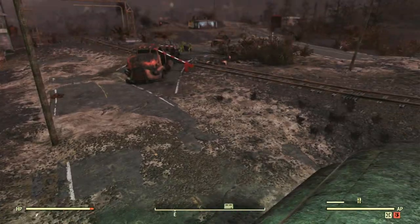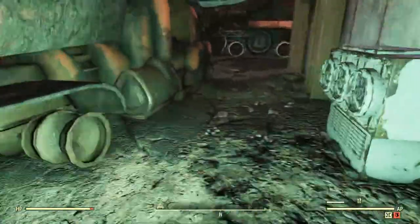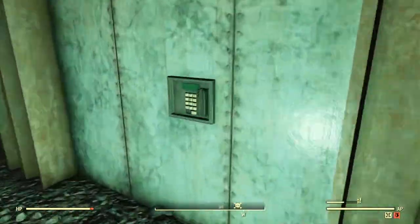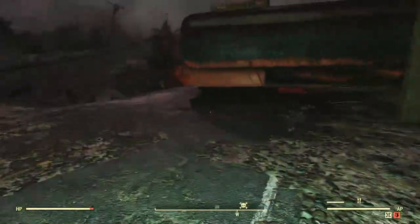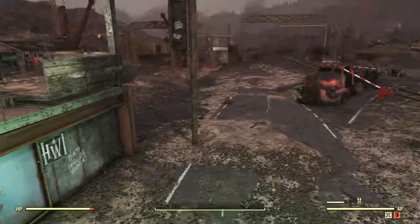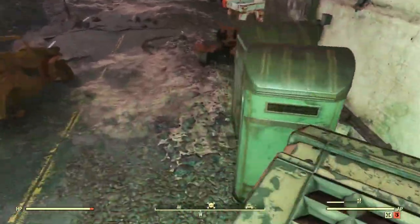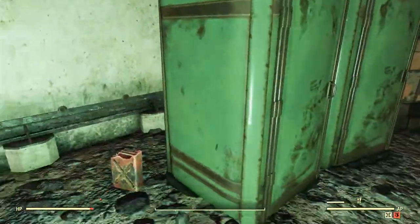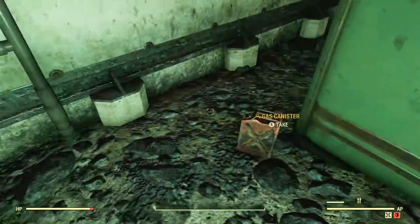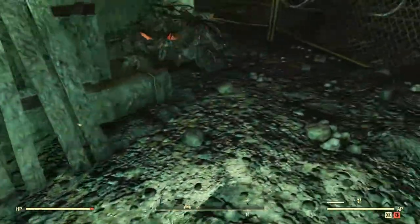Immediately after the building the battle bot comes out of, the door is closed. You cannot open it when the battle bot is not active, so those three canisters locked inside may not be accessible unless you can trigger the battle bot. Right over here next to the porta-potties, there is a canister and also a fuel tank, and fuel tanks count.